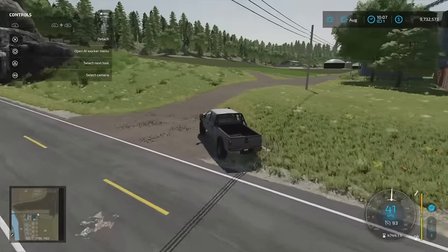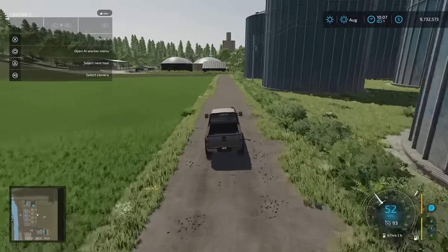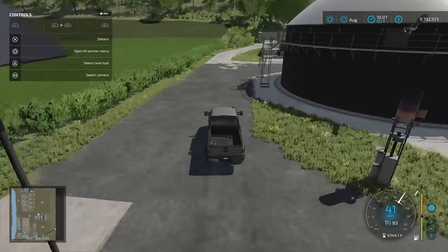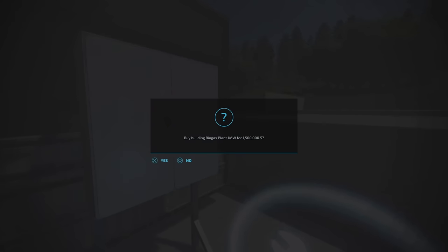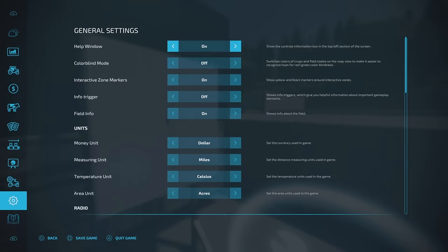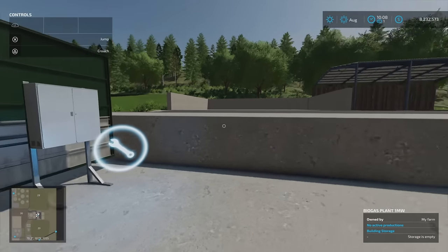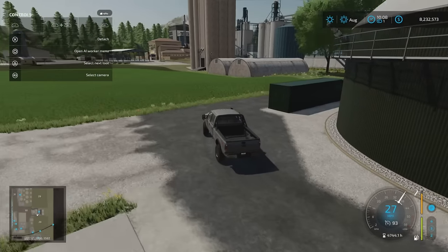Coming down to the biogas plant — with this one, when you buy the biogas plant you don't get the land with it, and you can't buy the land separately either. It costs 1.5 million for 1 megawatt. Regular inputs are silage, slurry, manure, and sugar beet pulp, with digestate coming out. Even after purchasing, we don't own the surrounding land, so we can't add extra silos or anything like that.